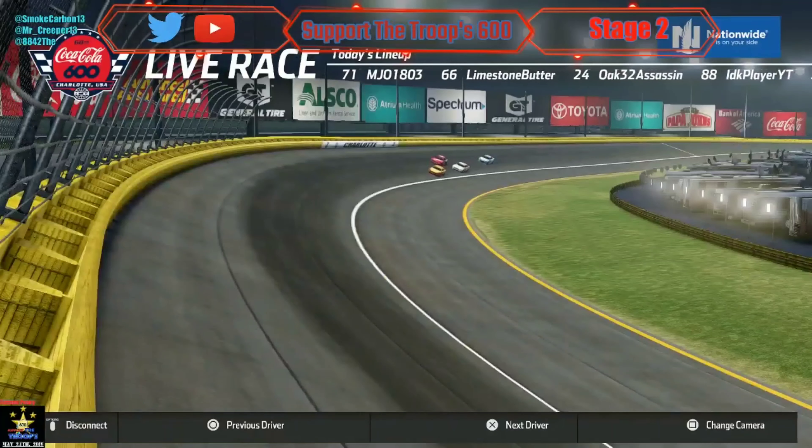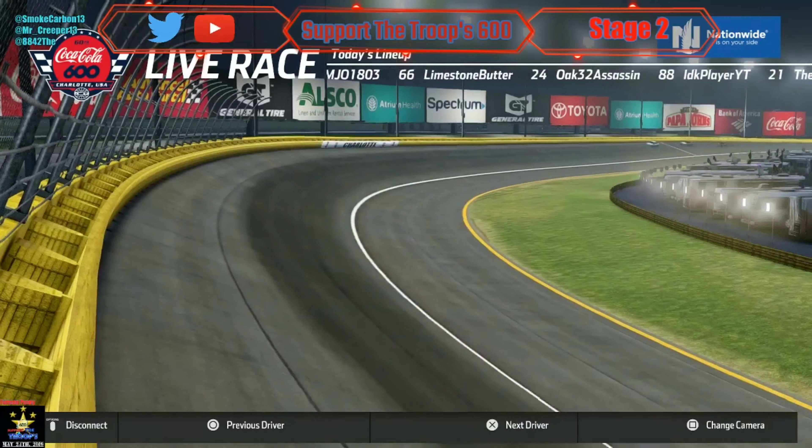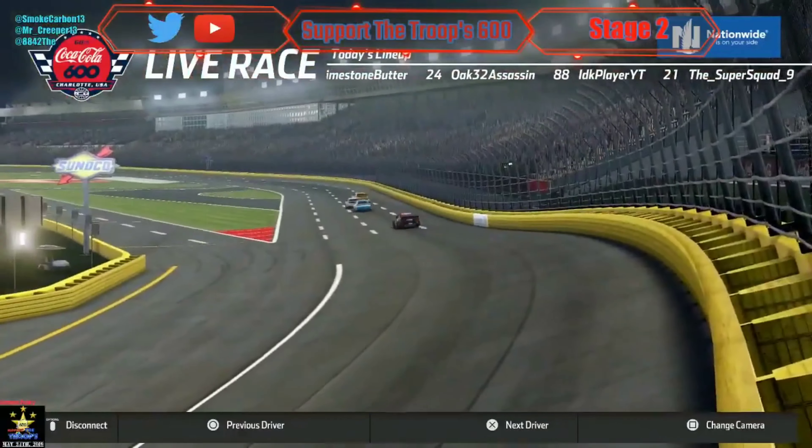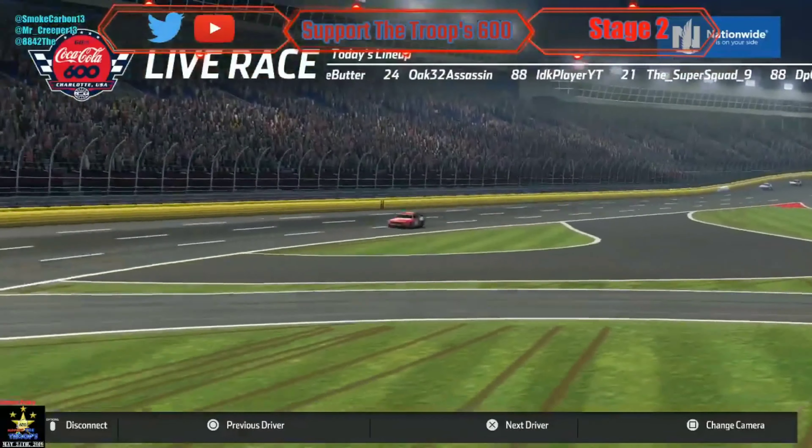If BKR can just get — oh! The two car slid up and Chris Hughes is in the wall. He put him in the wall and this changes everything.